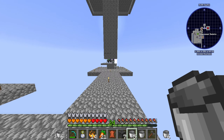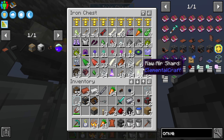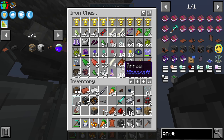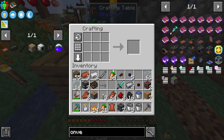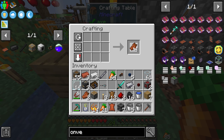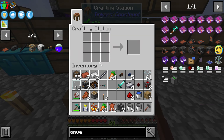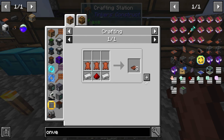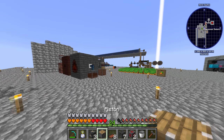Over here at the mob farm — we've got plenty of that good old rotten flesh. We make the leather and then smelt it. Okay — we have what we need to make conveyor belts, we have the piston extension, the heavy machine block, and the redstone engineering block. Pretty pog!